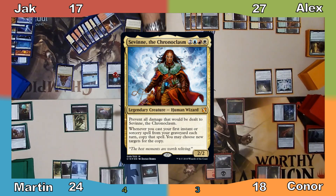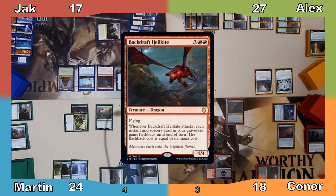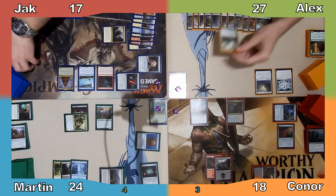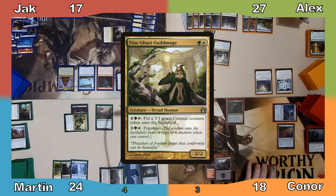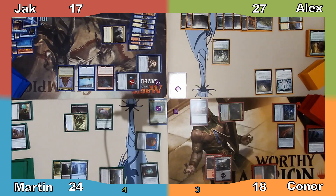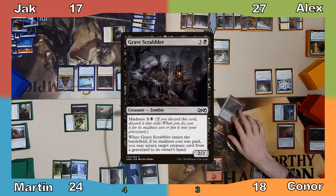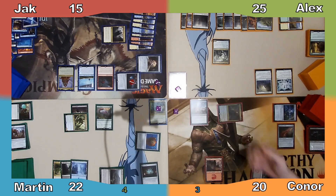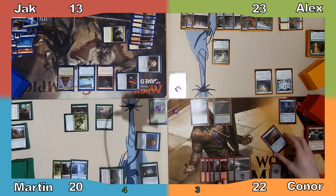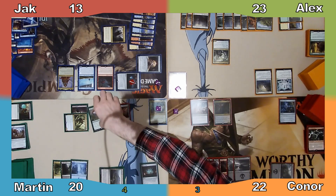Jack casts his commander for the third time, then casts Backdraft Hellkite, putting another charge counter on Empowered Autogenerator, and ends his turn. Alex casts Vitu-Ghazi Guildmage and passes to Connor, who responds by tapping Anje, discarding Gravescrabbler to draw a card. He pays 1 to drain the rest of us for 2, untaps Anje, uses her ability once again, draining us once more, then moves to his turn. Connor equips Bloodthirsty Blade to Martin's Dinosaur and passes the turn.